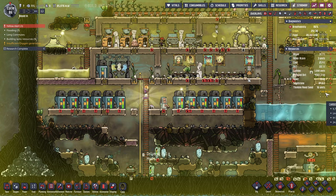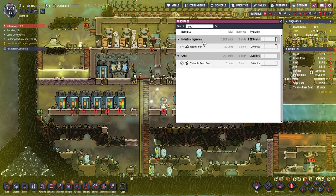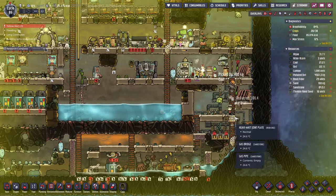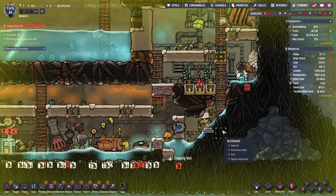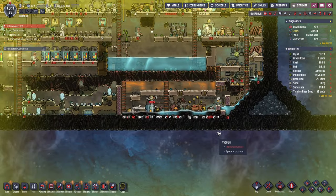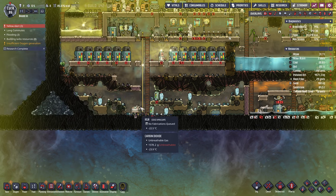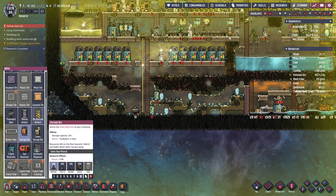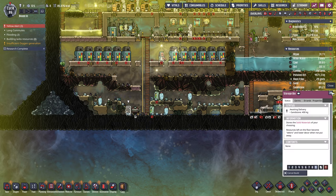I think we have enough reed fiber now, probably. Let's check — reed fiber, 29. Actually, we don't have that much — we'll keep all three going. We have water building up here. I don't know what happened — probably some ice melted. Where should we put all the ice? Let's stick all the ice over here in the ice area in a box. All ice is going in here.